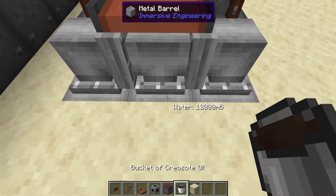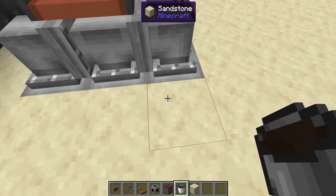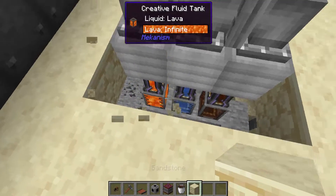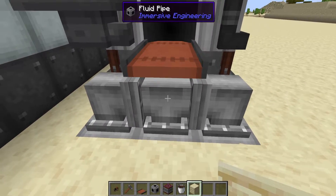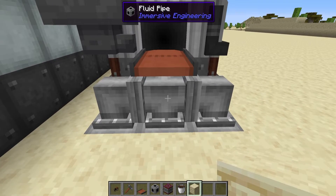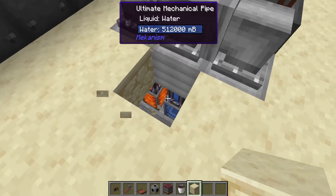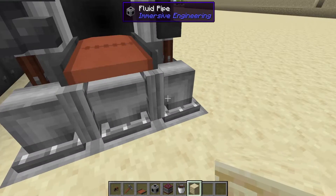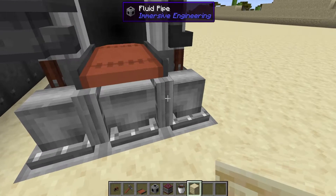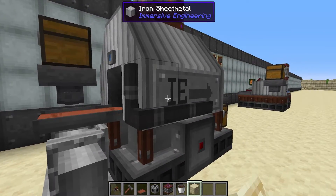If we take ourselves a bucket of anything, we'll see what's inside these tanks — we have lava, water, and creosote oil. I'm having these permanently filled up through Mekanism tanks just because we need it to be creative. This is why you are going to want to only use Immersive Engineering pipes with the assembler. With other mods such as Mekanism, you can't have the same fluid in the same pipe. But in this case, we can have three different fluids going into the one output — that is how we have all of our fluids in here at the same time.